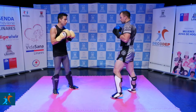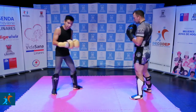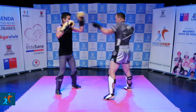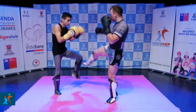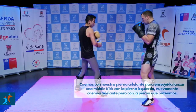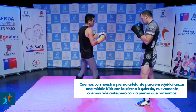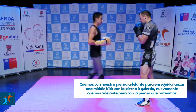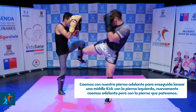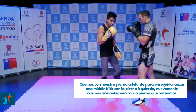Después de esto, vamos a agregar otro golpe, pero ya no vamos a caer con la frontal hacia atrás, vamos a caer adelante. Entonces sería: jab, recto, cruzo, bloqueo, frontal, caigo adelante con guardia de zurdo y voy a patear el hígado. Esa es mi finalidad: buscar su hígado. Entonces sería: jab, recto, cruzo, bloqueo, frontal, caigo adelante, voy con el hígado, caigo adelante.